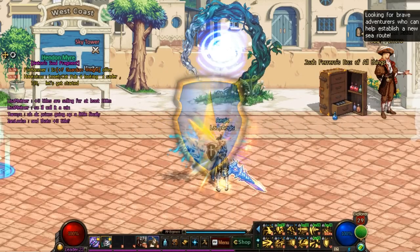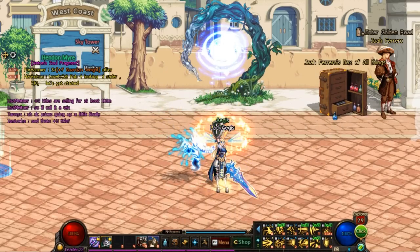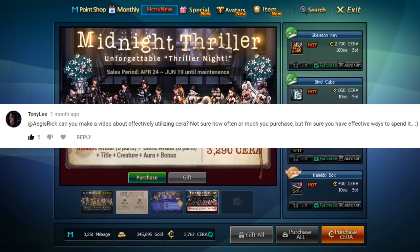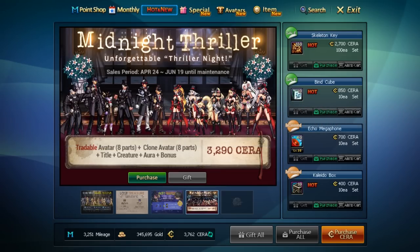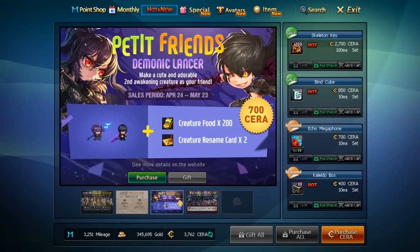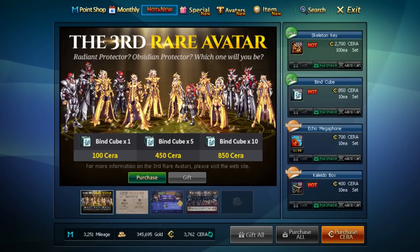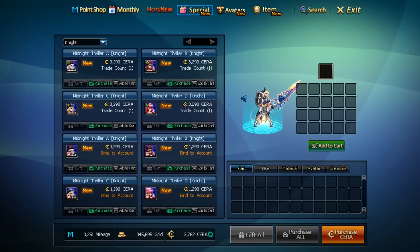Hey, what is up knights, AegisRick here talking about a topic I was very recently requested to cover — what are some good items to purchase in the Sara Shop? It's a real good question honestly, and I'm sure something like this would be invaluable to new players trying to get ahead in DFO. There are a lot of traps in there. Just keep in mind this is a newbie's guide of what items I think are good to start out with and to avoid. This does not apply to veterans who already know everything, but without further ado let's talk about the Sara Shop.